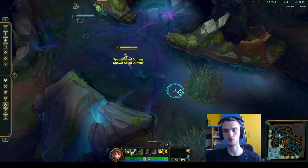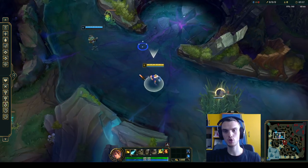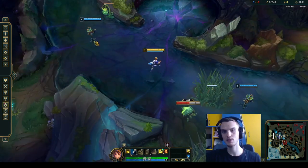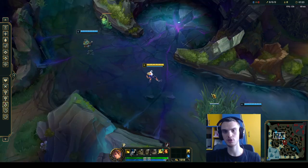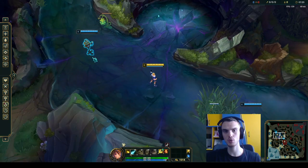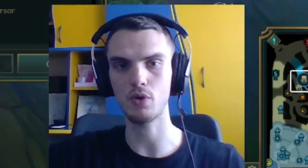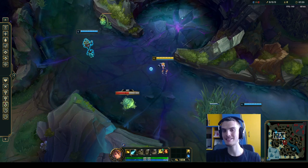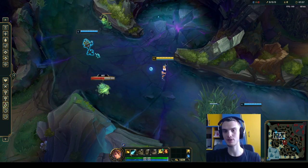The first drill is super simple. You just go to the top river in the practice tool and place two allied Dummies really far from each other. As you're going to one Dummy, you basically have to move your camera simultaneously. So all you have to do is go to one Dummy and move your camera at the same time.